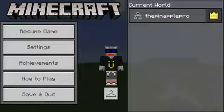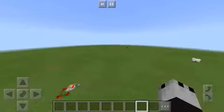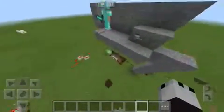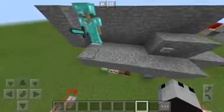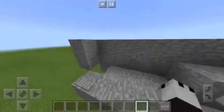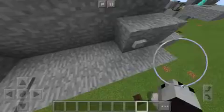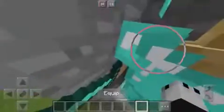Hey, all you random people watching me through their devices. In today's video, this is leading off from the episode where I showed you how to make a dispensing armor stand — it's hidden in your secret base, your bat cave or something, and then you dispense it and it comes out.